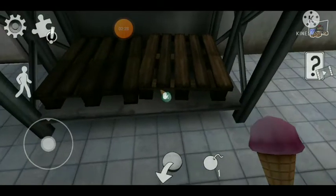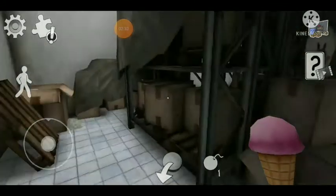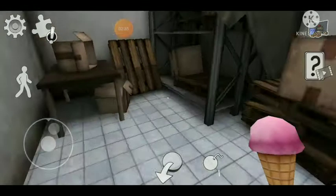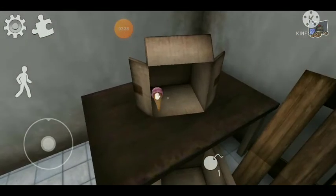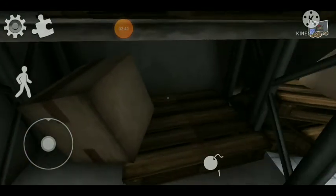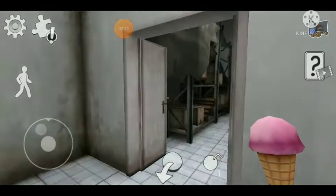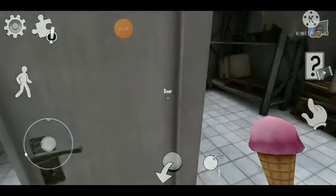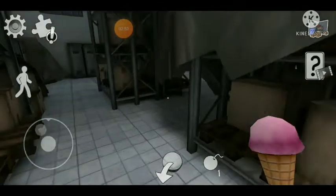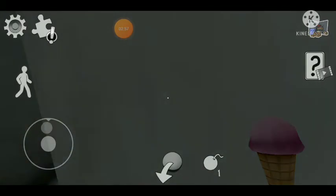So I got a green ice cream. If you don't see anything in this camera then you will come here, then you will find it in a little bit. I will tell you where to go for that ice cream, so you have to go here.